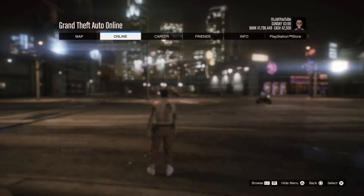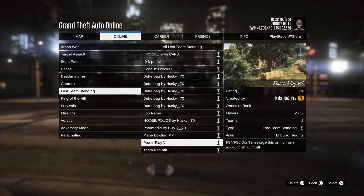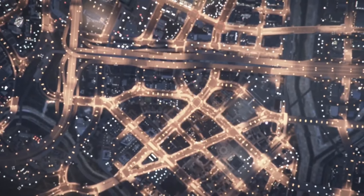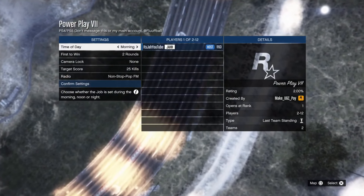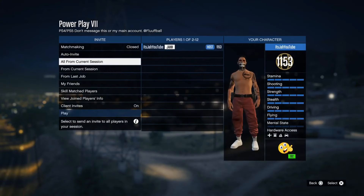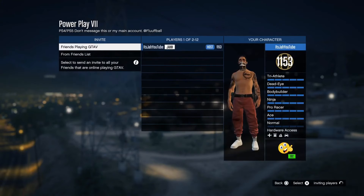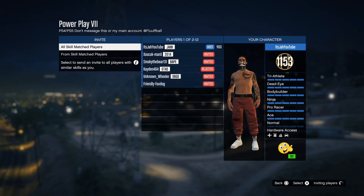For the final method — getting orange and purple joggers — go to the description and bookmark the job for your platform. Restart your game, go to bookmark jobs, go to Last Team Standing, and start the one called Power Play VII. Invite at least one other player. If you're the host, you get orange joggers and helmet; if you're the second player, you get purple.